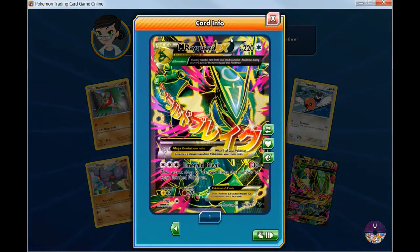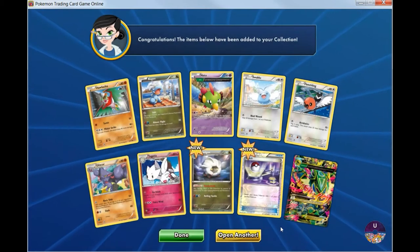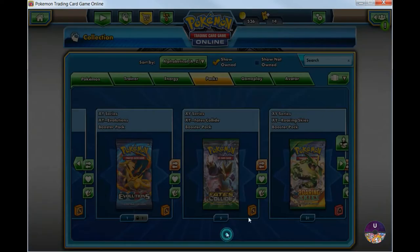Oh nice, this is exactly what I was looking for — we have a Mega Rayquaza with Emerald Break. Of course you play this with the Sky Stadium, so you can have up to 8 Bench Pokemon. If you do an Emerald Break, this attack does 30 damage times the number of your Bench Pokemon, which can add up pretty fast.